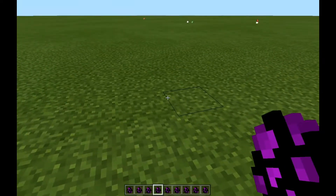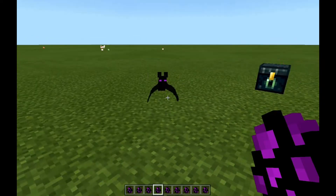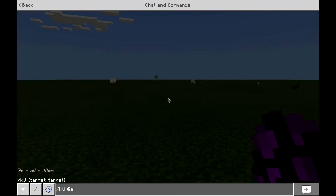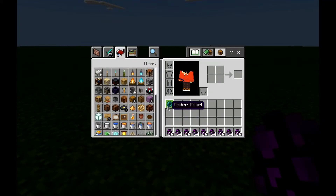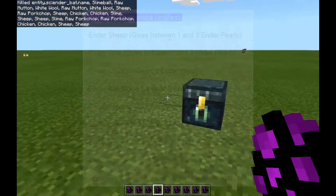Next up is the Ender Bat. This is very terrifying to kill in survival. I think this dude is not hostile to you, but still, if you need Ender Pearls, you need to do what you gotta do. One Ender Pearl — we're fairly lucky again. That's zero to one Ender Pearls. That's great.